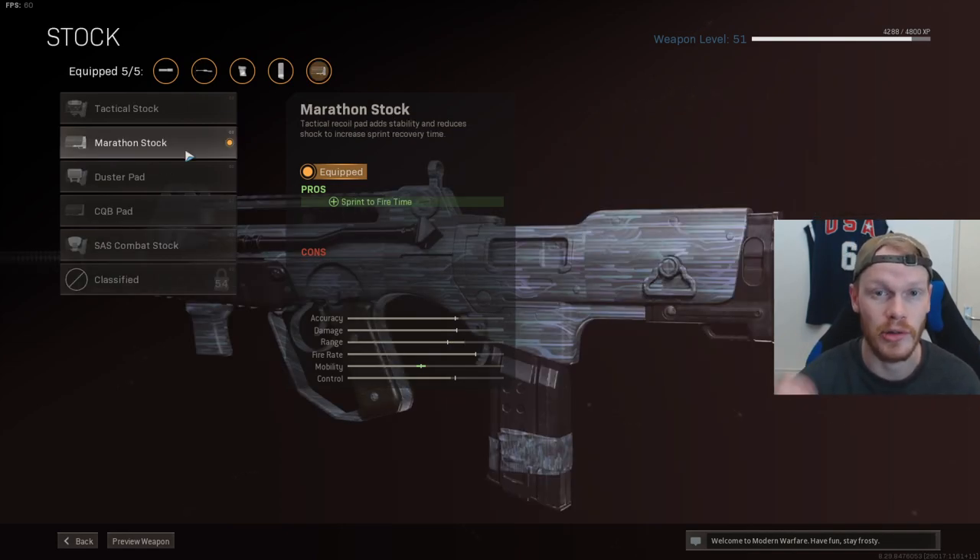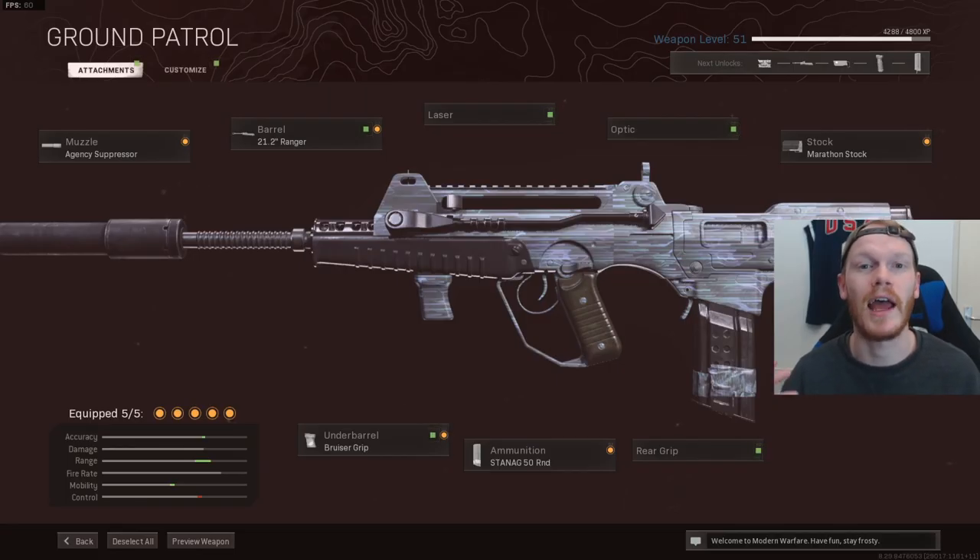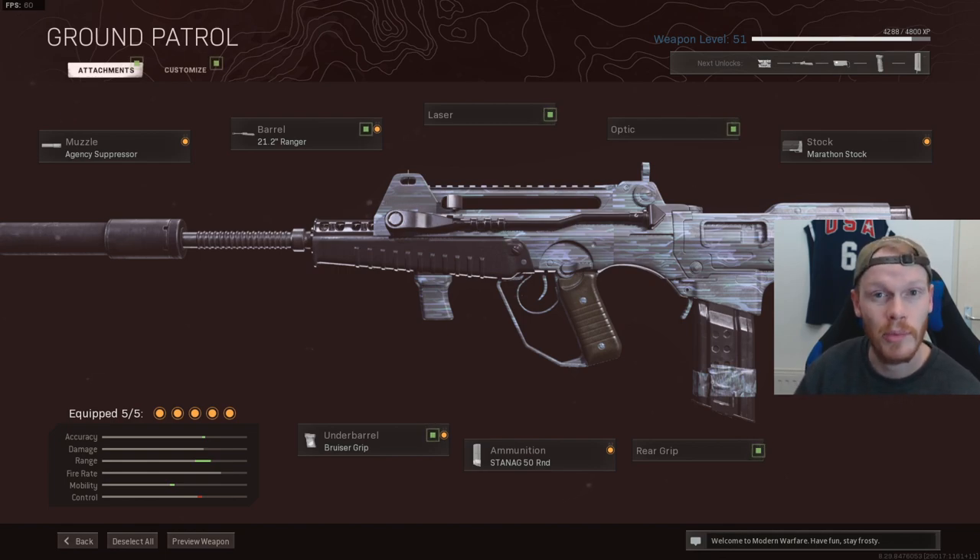After that we're using the Marathon Stock. This will increase your sprint-to-fire time, which will really help you in close range fights where you need to start shooting ASAP. Up next we're using the Bruiser Grip — this will actually reduce your recoil the most. I don't know what's going on with these attachments, but it's just the truth. This FFAR is very very good. Great damage, barely any recoil, and the TTK is insane. It's actually also a very fun weapon to use.